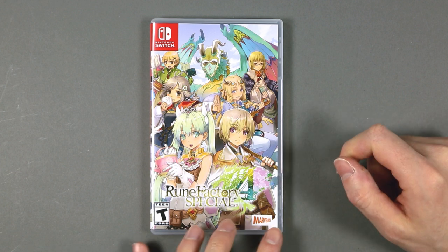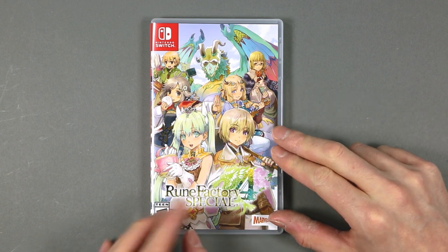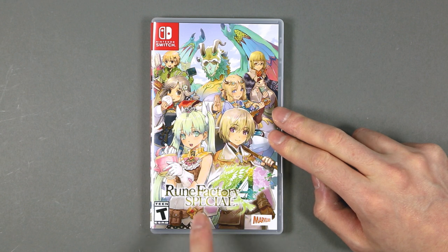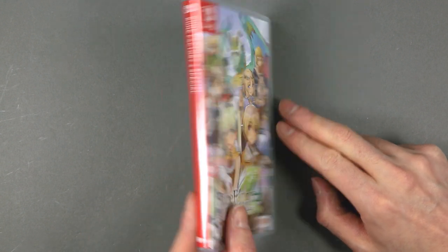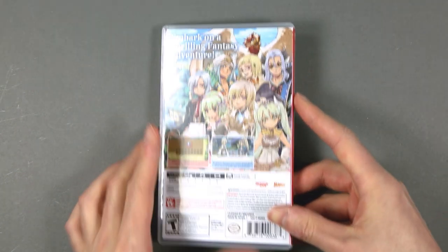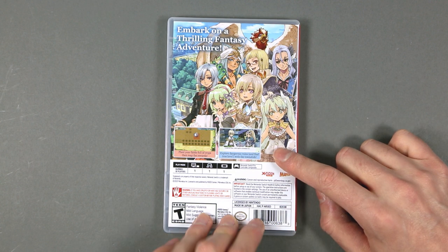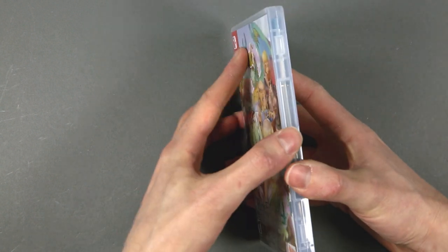This is the game case that on the front has the two main characters and some of the secondary cast. Here we see the title of the game alongside the various typical logos you find on an American game case. The spine has nothing out of the ordinary, and on the back, again, some of the cast, two screenshots, and technical details of the game.